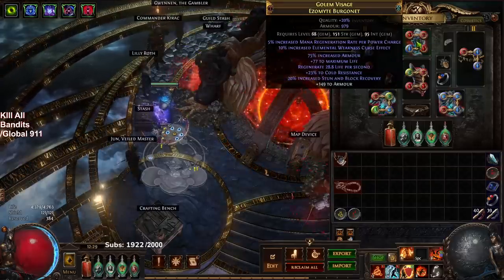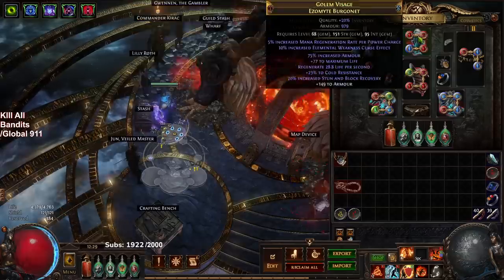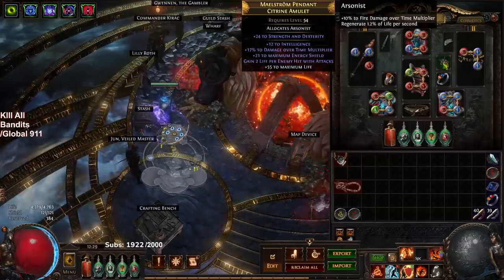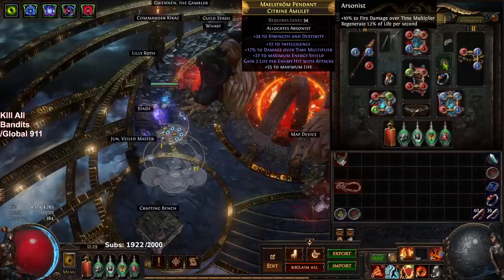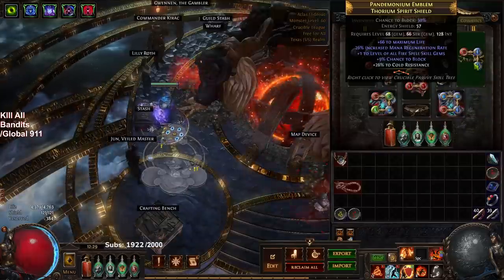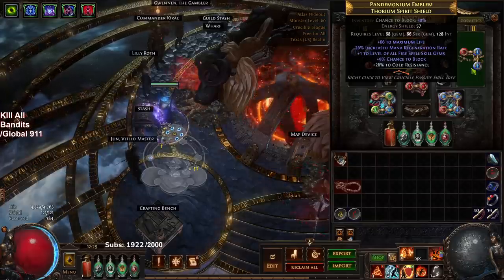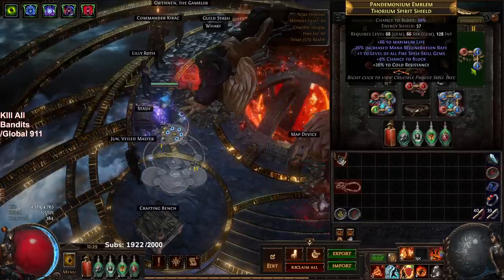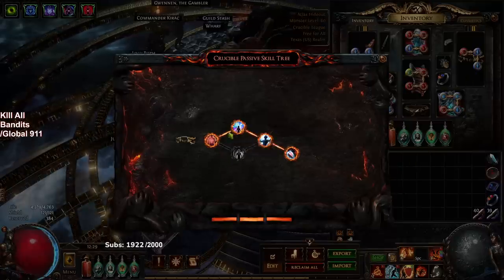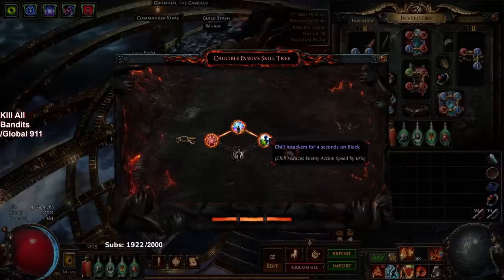The helmet I identified is just 1k armor, and the eldritch influences are pretty bad on it right now. Here I've got vitality, arrogance, purity of elements, and infernal cry. The amulet I identified and I used blight to put on arsonist as the anoint. The shield I purchased for a couple of chaos — I was looking for plus 1 fire with life. I did the Crucible tree on it and it's not bad — I got 40 life, elemental res, minus chance to block which I don't care much for, chill attacker, and recover 50 life.